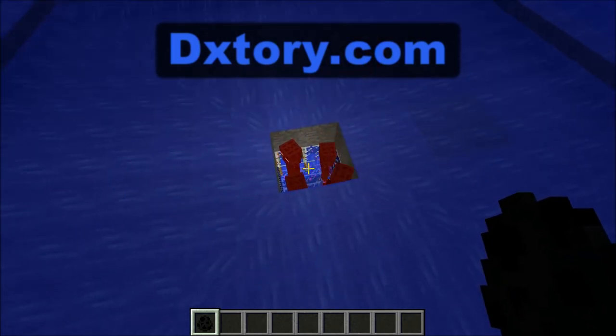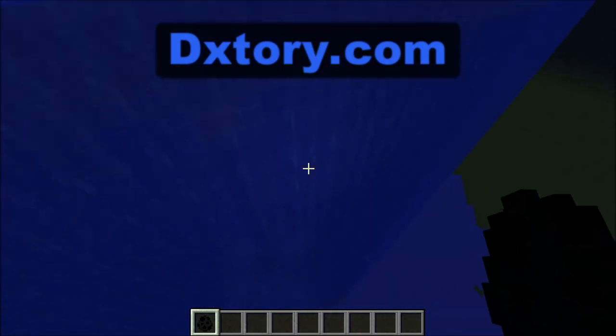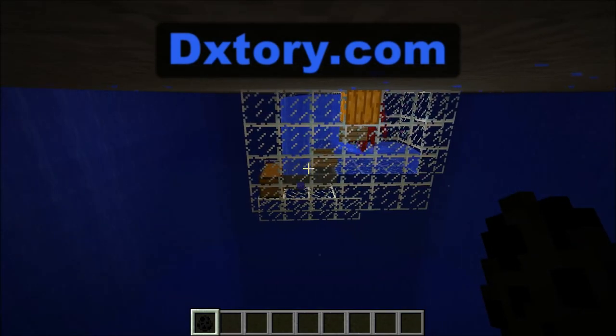I put some water flow there with a two-block high entrance so Endermen won't get in, but other mobs that spawn will get into this very basic drowning chamber.